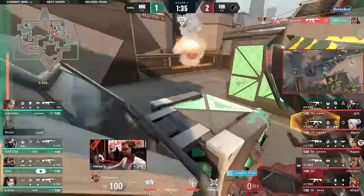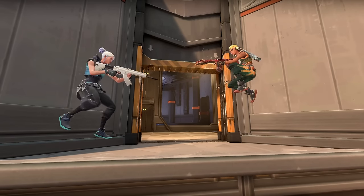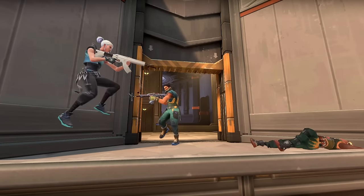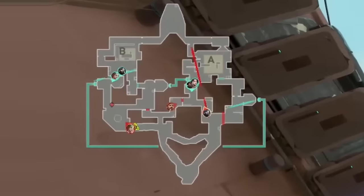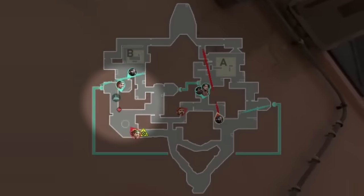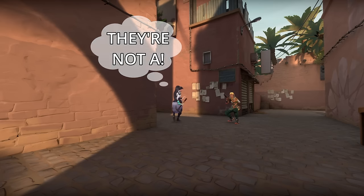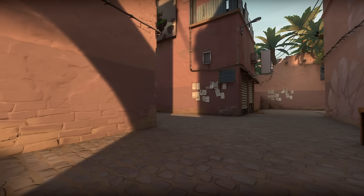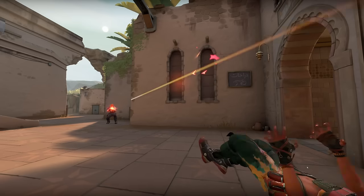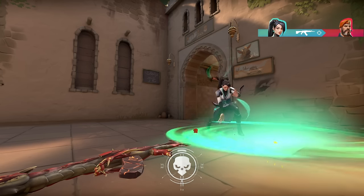Furious's double duelist comp looked really good on this map and it took time for Energy to adjust — they were getting completely ran over. But that was until they decided to take the fight to them. This round Energy start in a 2-3 setup and they're fighting short with three, based off info their Sky gets on long. By playing proactively like this, you gain a better idea of what the offense's game plan is and can stack the right players in the right spots.